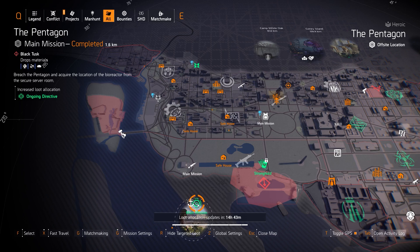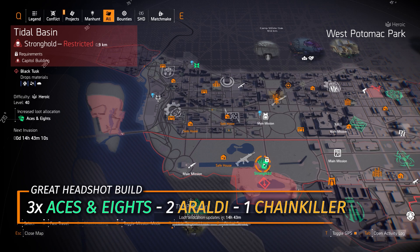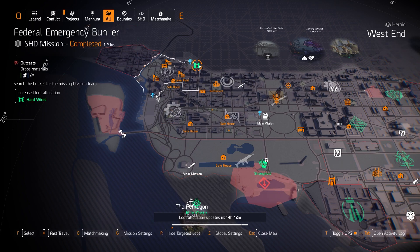Next, Aces and Eights at Tidal Basin Stronghold is a headshot damage gear set. Mix three pieces with two pieces of a Roll to Holding and a Chain Killer chest piece, and run that with the Mantis exotic — you can usually get around 20 million per headshot when Chain Killer is activated. Lastly, Hardwired at Federal Emergency Bunker: before TU12, the best turret and drone build is three pieces of Hardwired, two pieces of Hana-U, and then the Wyvern Wear.